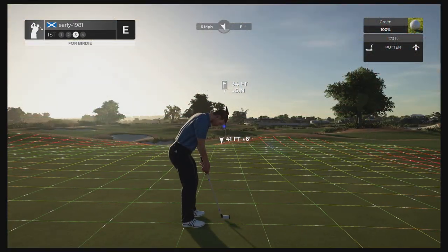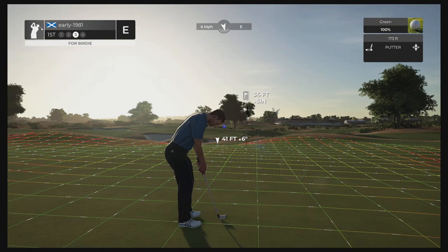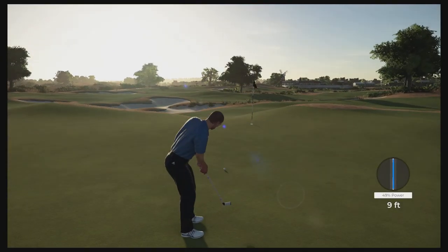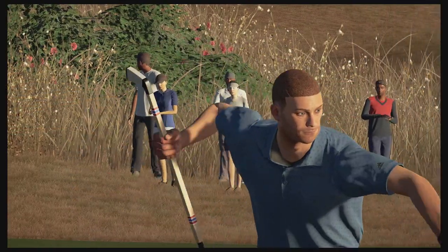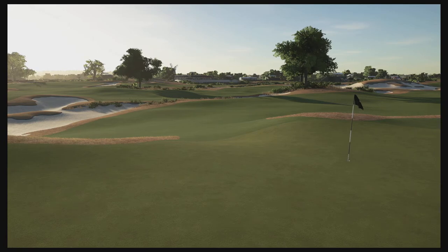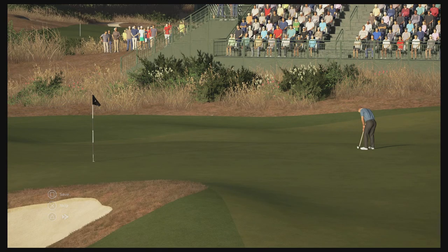We've got a 34-foot putt, five inches uphill. Green speeds are 173. This ball is really going to turn from left to right. We certainly got the weight — have we got the line? It's going to be close. What an opening putt! I've got a feeling we're going to have to putt well if we want to shoot low today. That is a fantastic opening putt — and we do manage to kick things off with a birdie.